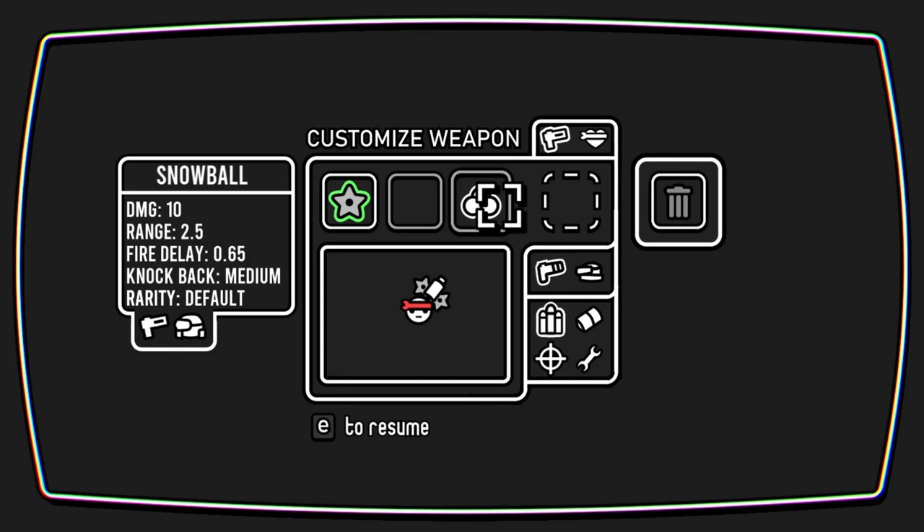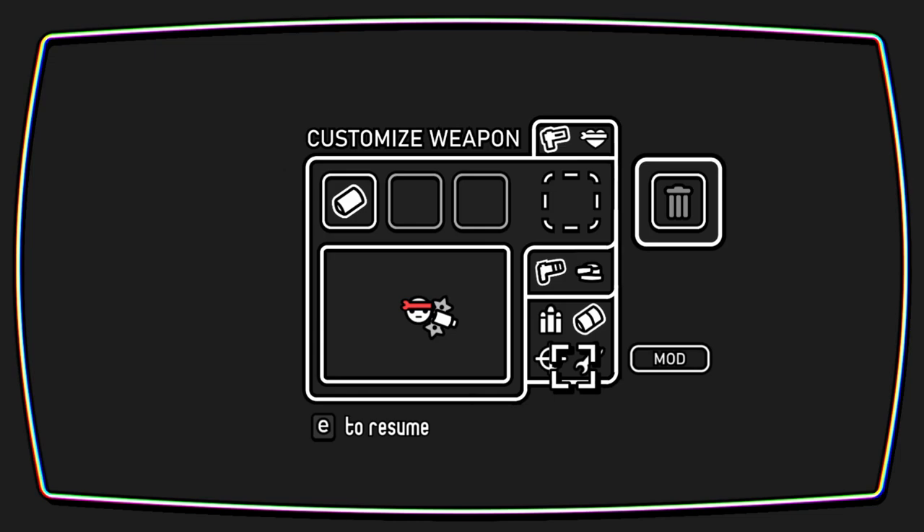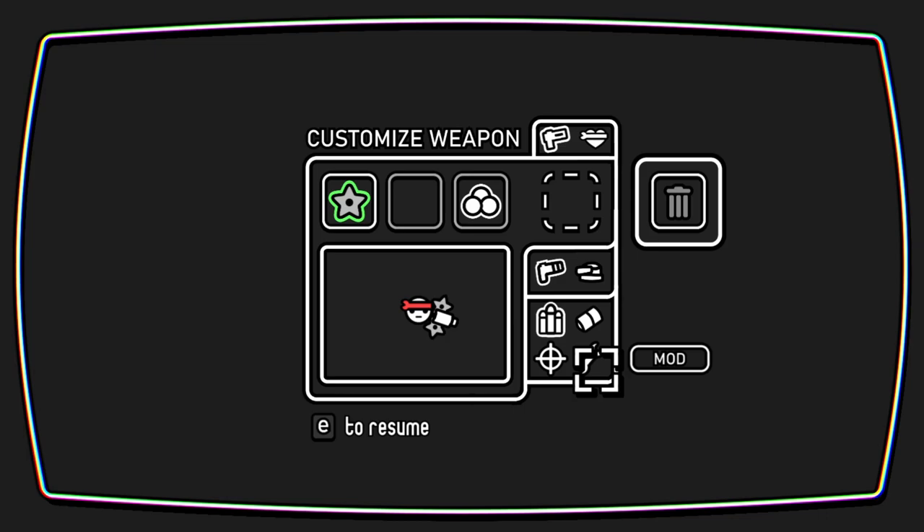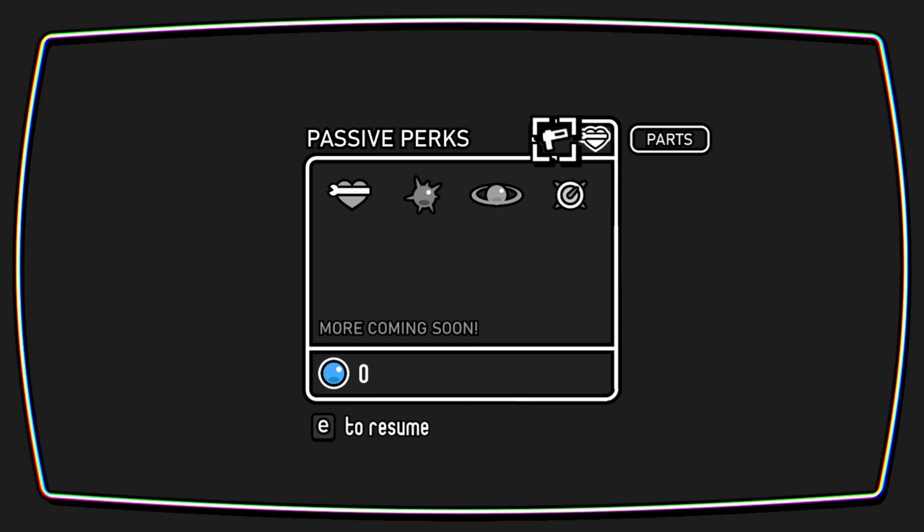A range of 3 but fire delay is quicker, and it's got piercing so it can hit multiple enemies. So we'll keep that. We've also got a barrel so that will change how our gun works. We've got a sight which will change as well. I guess these are the kind of mods for your gun. It'd be cool to have combined things. Then we've got perks that we can purchase later from the shop.